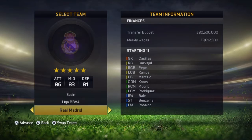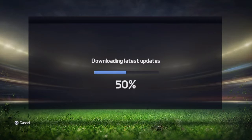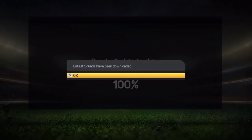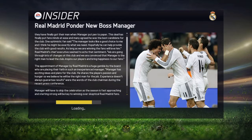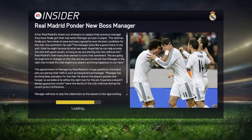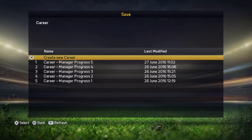First of all you need to create a manager career. Choose the club you want — I'm gonna choose Real Madrid. You can change the settings like game difficulty or audio as you want. After you start, choose your name and it will create the career. Just give it a second till it loads.